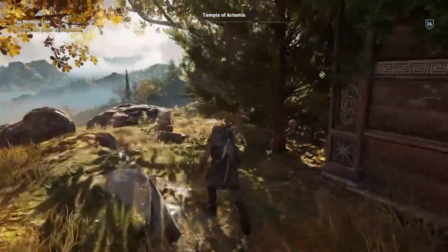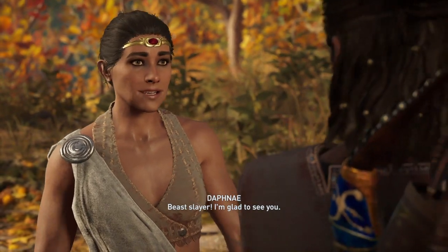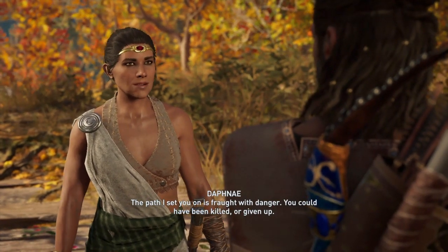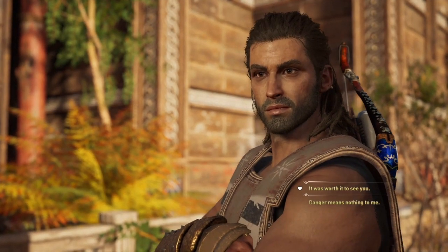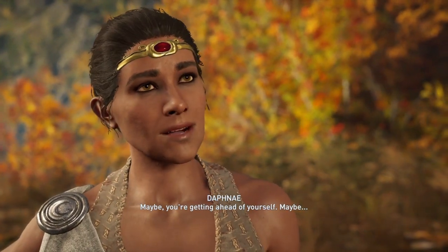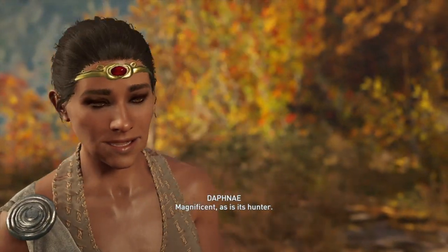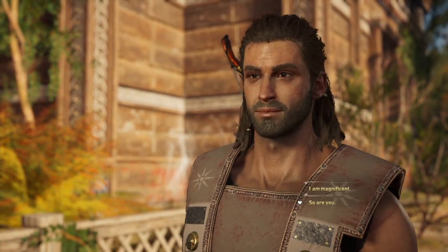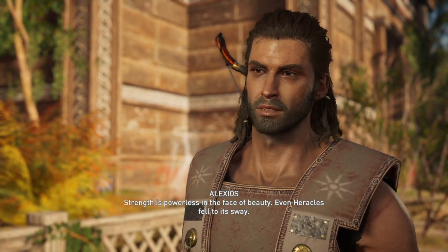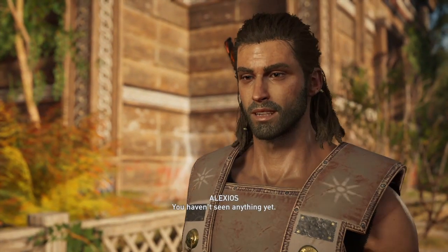Go and talk to Daphne and there will be a scene. She says: 'The path I set you on is fraught with danger — you could have been killed or given up.' The Nemean Lion's belt is presented: 'Magnificent, as is its hunter. Strength is powerless in the face of beauty — even Heracles fell to its sway.'